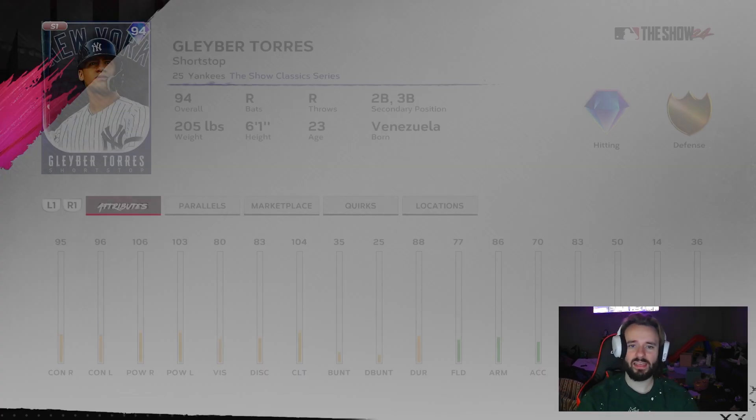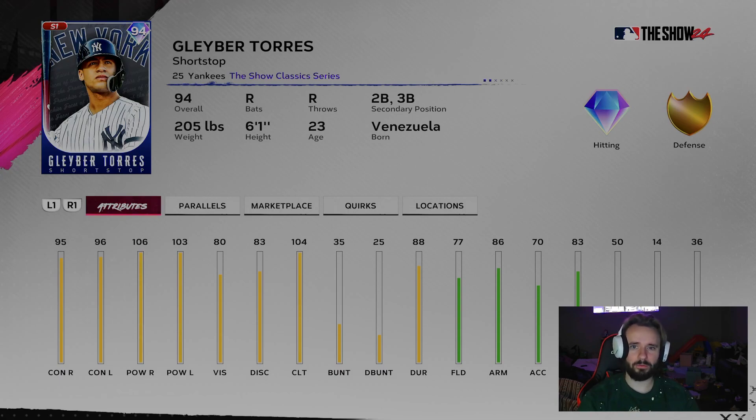They dropped this Gleyber Torres card. With your boy being a Yankees fan, I'm being a little biased here, but I do think Gleyber Torres will be my second baseman. I'm not going to put him at short because I have Bobby Witt there, but Gleyber will definitely make the squad. With these hitting stats — nearly 100 all across the board — and great fielding, it's hard to say no. I wish he had 44 speed instead of the 38 he got. I loved this card back in '22 The Show and I'm hoping he's a beast now. The few times I've used him in the showdown, I already beat it and I love his swing.